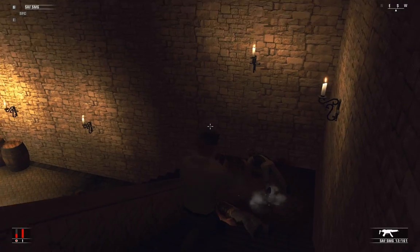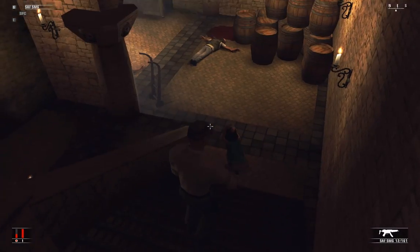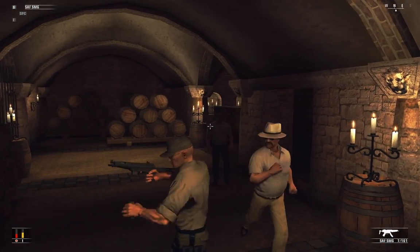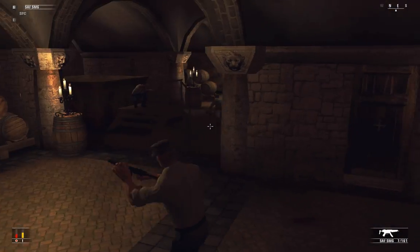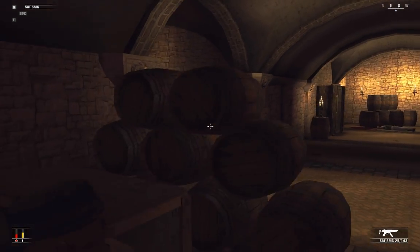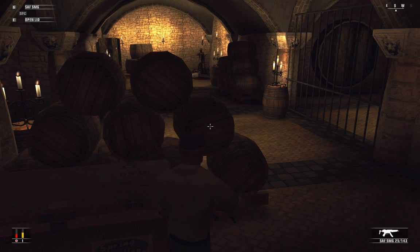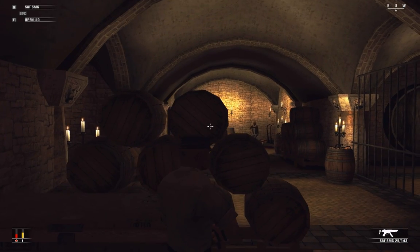Jeez, I have less than half of my energy. The shotguns are very dangerous; I'm going to have to be careful. I'll take cover behind these barrels — I'm pretty sure there are guards coming. And the son is to our left, so as soon as we take care of this guy...